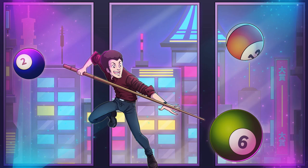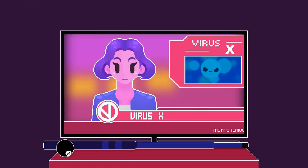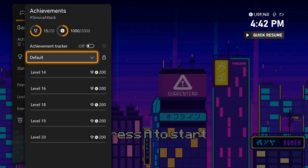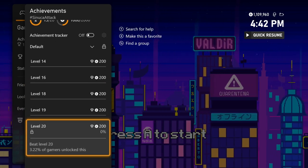What's up guys, Cheetah here, and today I'm bringing you a quick title update achievement walkthrough for Sanuka Attack. This game just got updated to 2000 gamerscore on Xbox. They added 5 new achievements, and to unlock them we just have to finish levels 13 to 20. I'm gonna run you through them in under 4 minutes.